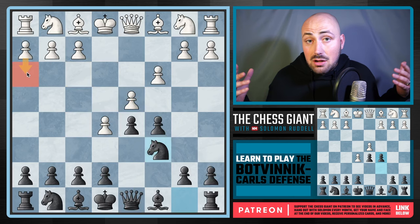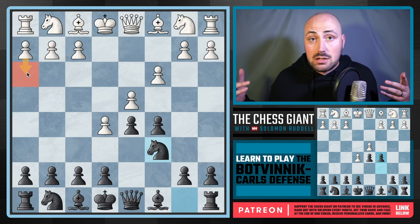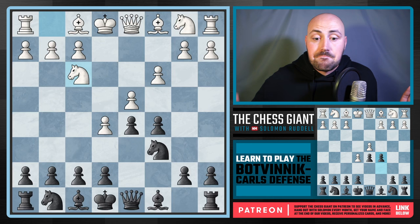We go back to Knight C6. White can play a move like H3 — it's not going to happen that often. And if it does happen, it probably means they've been getting their butt kicked by the Bishop G4 pinning the Knight idea. Let's say we see Knight F3, which is going to happen way more than them not letting you do this. The moment you see that Knight, you have two choices: pin the Knight right away, or take and then pin the Knight.